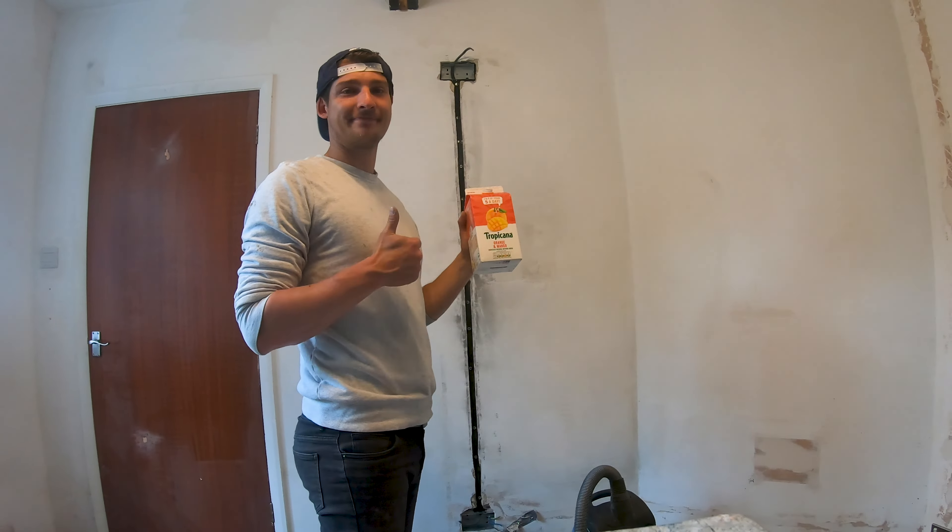Office renovations part 2! Here we go! First of all, we're getting rid of this cafe-style fireplace that is no more. We are plugging in both entrances to this former pipe, whatever this is. And we are going to fill up the middle with concrete.